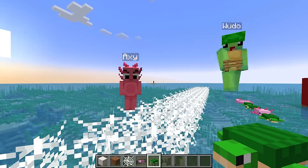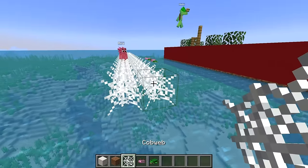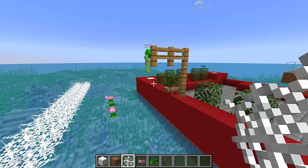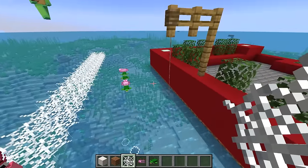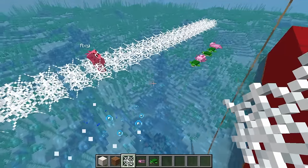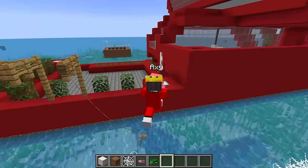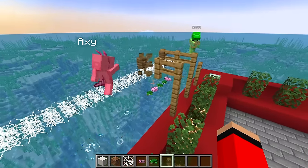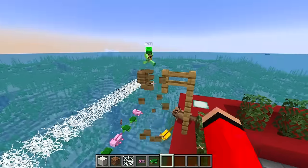I'm stuck! How about instead of plushies, Mongo, you use real axolotls instead? Check this out — you just attach them to a lead and now they're ready to be eaten by sharks. Hey, put that axolotl down! Someone help me out of this trap! Don't worry Axie, I'll help you. Wudo, you need to go back to building your ugly little house and stop messing with Axie and her axolotls.